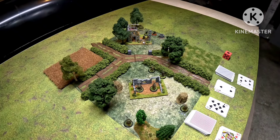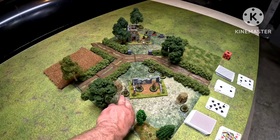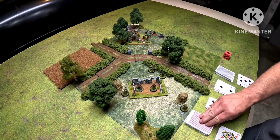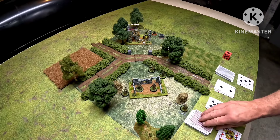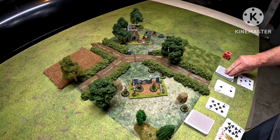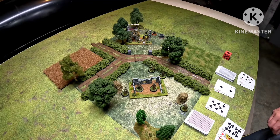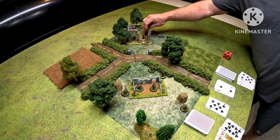Let's see — one, two, three, four, five — that's six. I've got two more actions. I'm going to move the BAR up — that's seven — and he has this gentleman right here in view. He gets three shots — that's eight. He pulls a jack, a jack, a ten, and a three, and a seven. He definitely goes down. The Waffen SS are taking a beating right now.